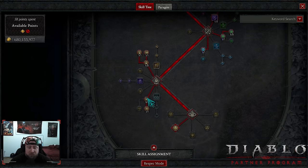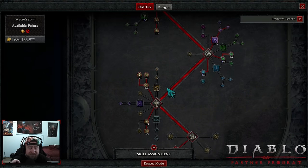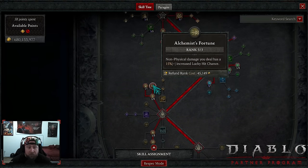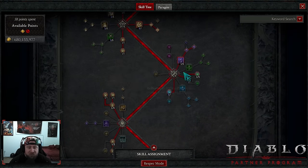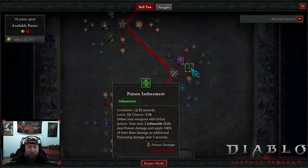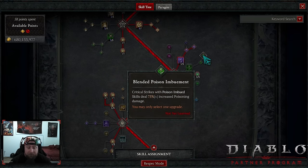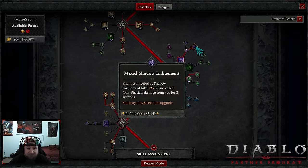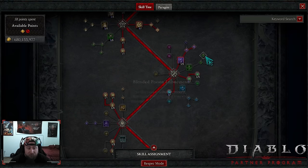We're doing one point into Adrenaline Rush, three into Haste for more move speed, energy regen, and attack speed. We're easily hitting the max attack speed cap. One point in Preparation and three points into Alchemist's Fortune — non-physical damage we deal has increased lucky hit chance, which our poison benefits from. You could swap out Shadow Imbuement and go Poison Imbuement instead with Blended Poison Imbuement — crit strikes deal 75 multiplicative increased poison damage. I haven't tested it, but Blended Poison Imbuement would definitely be pretty good on the build.